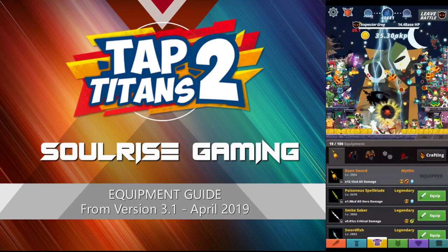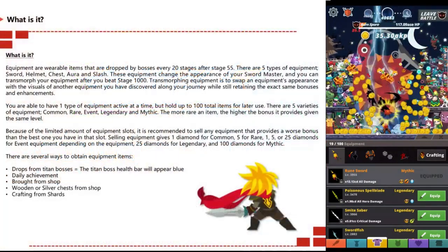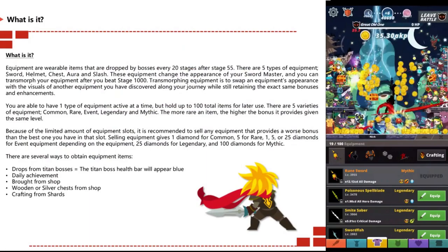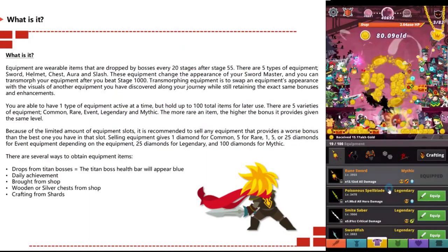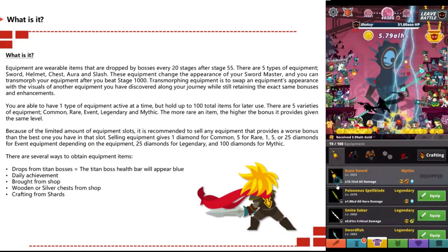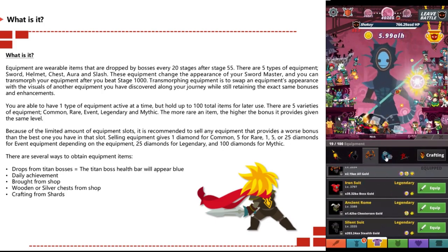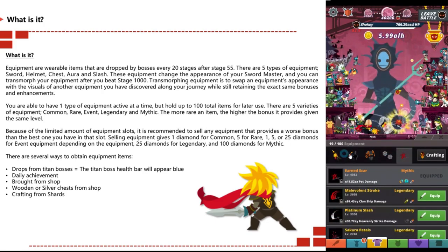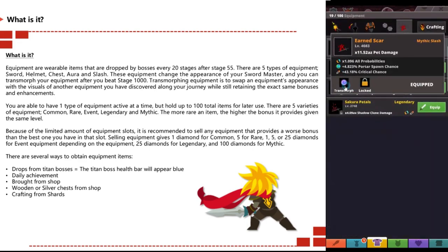Give them support and love. Now, what is equipment? Equipment are wearable items that are dropped by bosses every 20 stages after stage 55. There are five types of equipment: sword, helmet, chest, aura, and slash. These equipment change the appearance of your sword master. You can transmorph your equipment after you beat stage 1000.